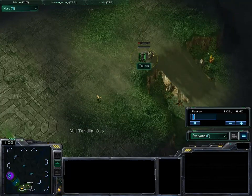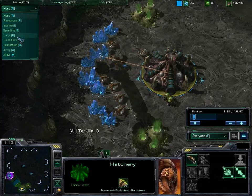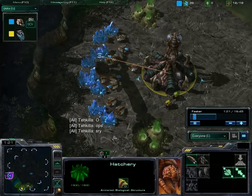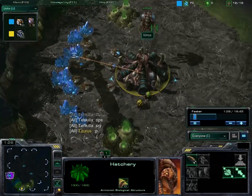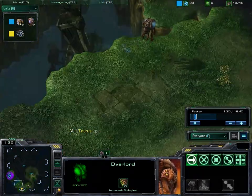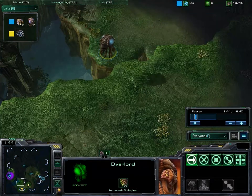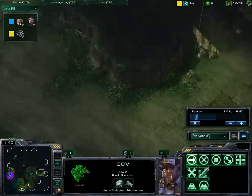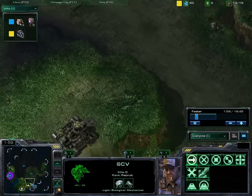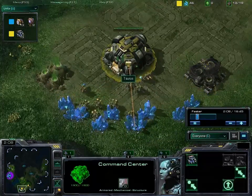Taurus is throwing down his first supply depot. And Verox is just drumming it up. Let's open up the production tab and keep an eye on the units. Looks like he's sending out his second overlord to do some additional scouting. His first overlord has now found Taurus, so he's going to chill right there and make sure Taurus doesn't do any shenanigans. Taurus is scouting the map, looking for Verox. Looks like Taurus is now getting his barracks up, his first refinery going down, making some SCVs.